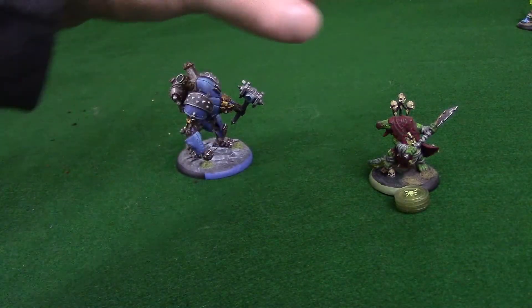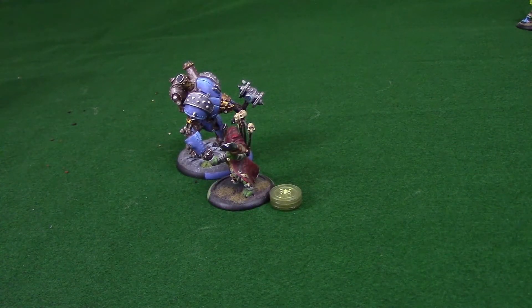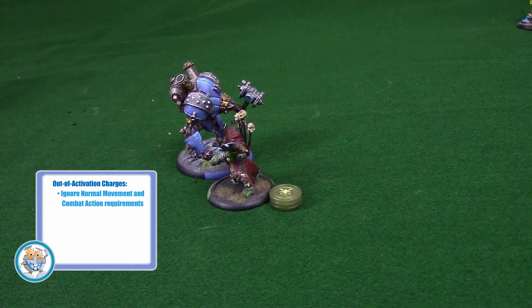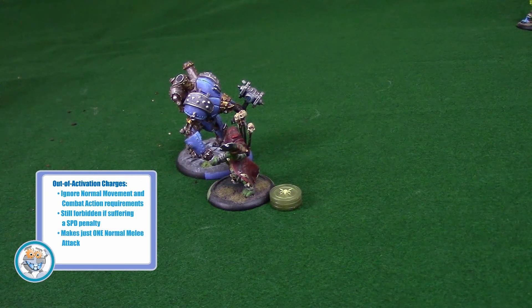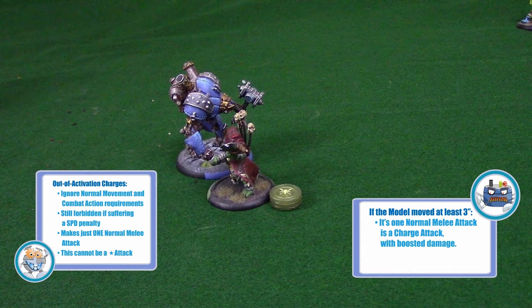Bloody Barnabas has the Countercharge ability, which lets him charge a nearby enemy that just moved outside of Barnabas' activation. When a model charges outside its activation, follow all normal charge rules but ignore the requirements involving normal movement and action. The countercharging model can charge even if it were under an effect that forced it to sacrifice its move or action — that penalty will kick in when Barnabas activates later. A model still can't countercharge while affected by a speed penalty. A model charging out-of-activation also doesn't make a normal combat action — he only makes one normal melee attack and cannot make a special melee attack. If he moved at least 3 inches, this one attack is a charge attack with automatically boosted damage. If he moved less than 3 inches, he still makes one melee attack but it is just a normal attack. Either way, he cannot spend focus or fury to boost rolls or to buy attacks outside of his activation.